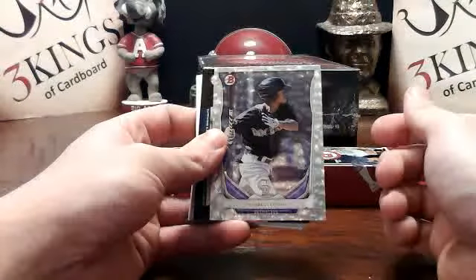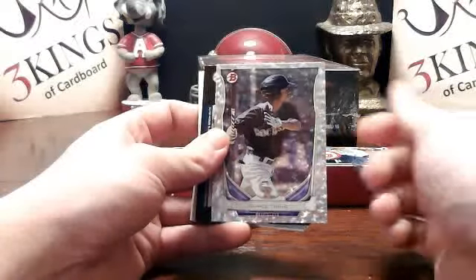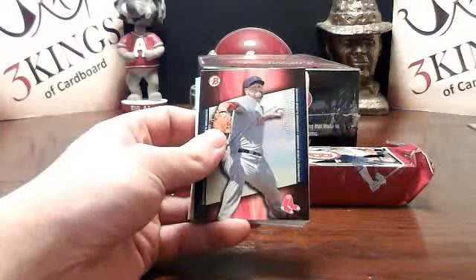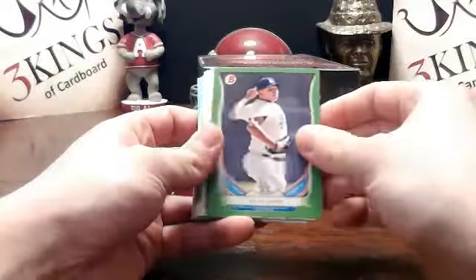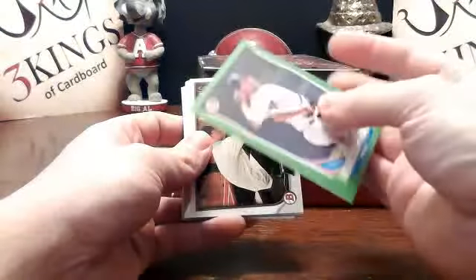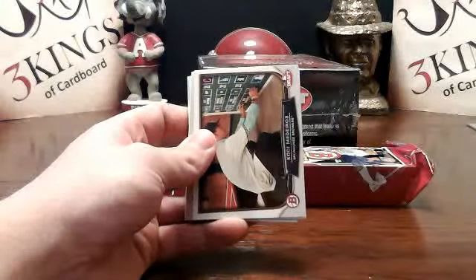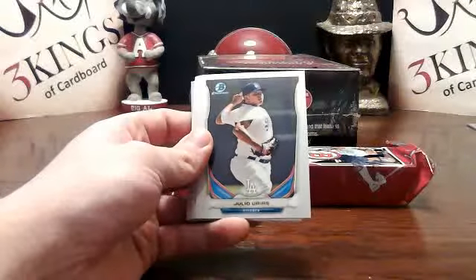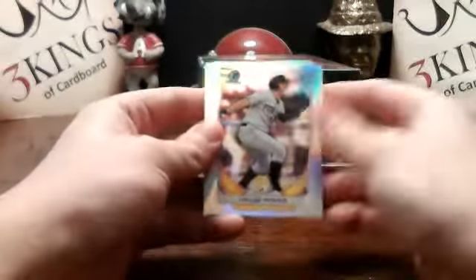We got Rymel Tapia silver ice for the Rockies. Brian Johnson scout breakout for the Red Sox. There's a Urias green paper for the Dodgers — 48 of 75. Another Urias base right behind it. I like Urias, I collect Urias, so I always like pulling cards of his. Is it a Zimmer refractor for the Indians?